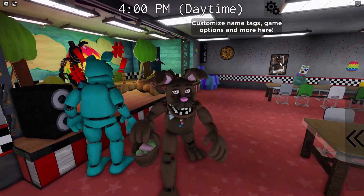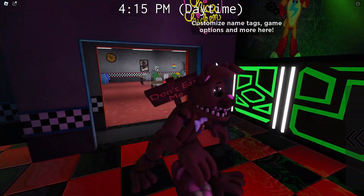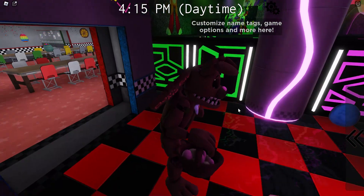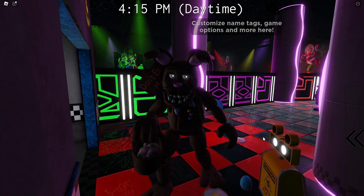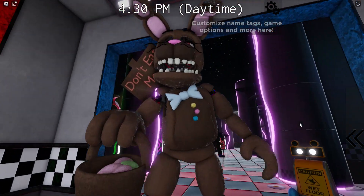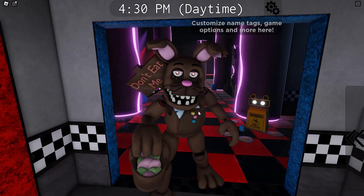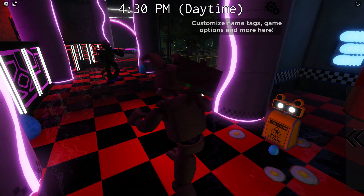Here is Easter Bonnie. It's just the chocolate one — the giant sign jamming into the bag saying 'don't eat me.' It also has a basket of eggs, a bluish-whitish bow tie, three buttons, and a pink nose.